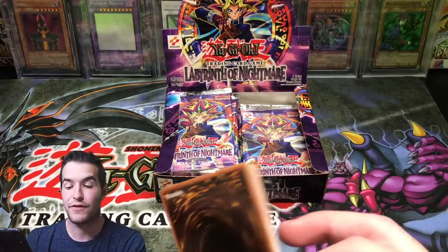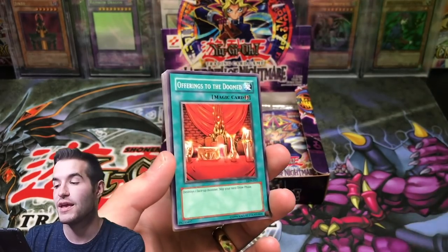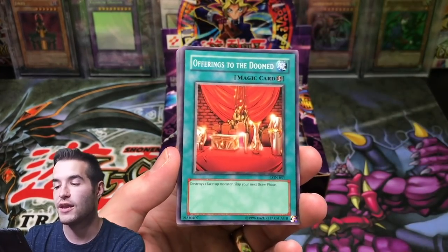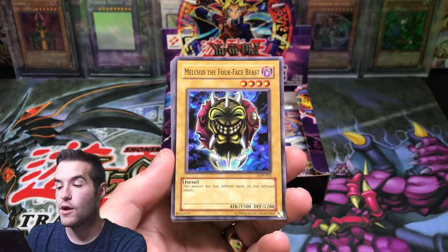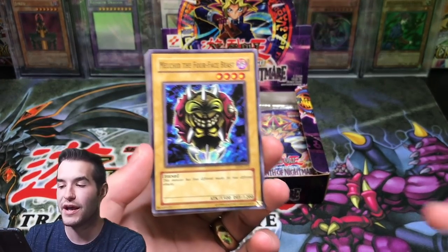Thanks to the viewer for sending this in. Make sure you check out the mail day where we got them — I have his note and his Instagram if you guys want to give him a follow. He'll probably comment down below. Here we go. Offerings to the Doomed, Milk of the Four-Faced Beast. What do we want out of here — Dark Necrofear? Gemini Elf? Something like that?